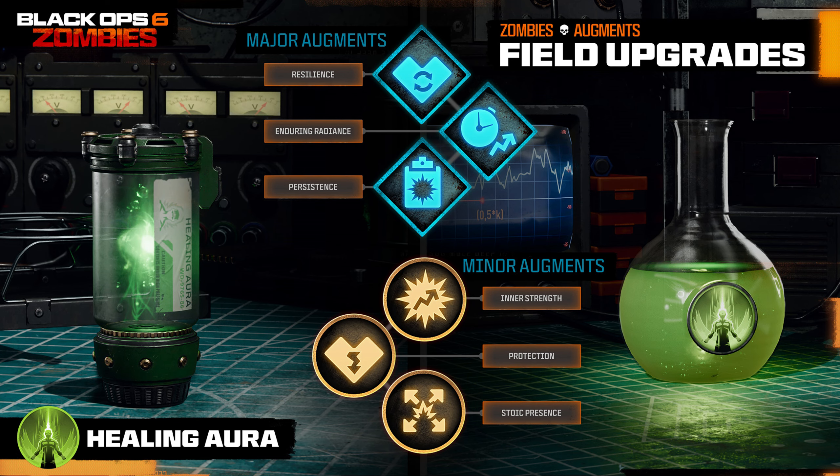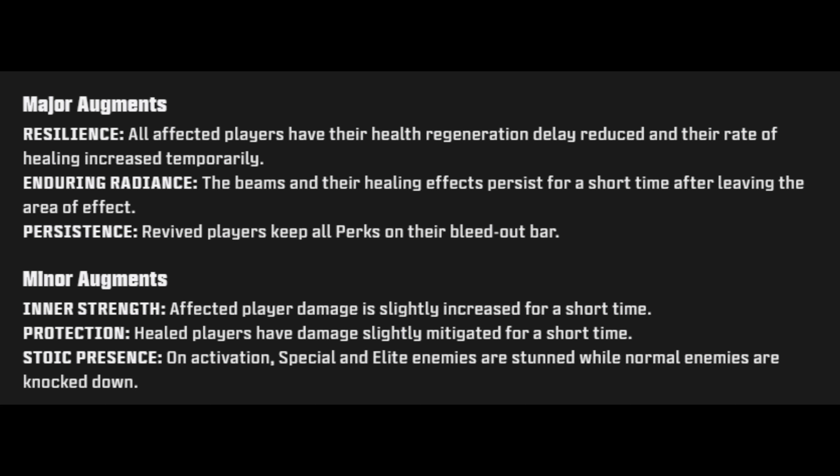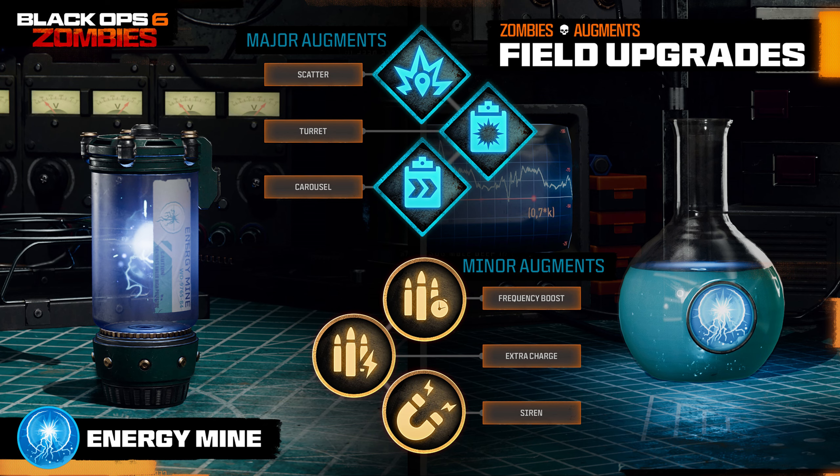Healing Aura is available at level 33 — heal all nearby players immediately. Major augments: Resilience — all affected players have their health regeneration delay reduced and rate of healing increased temporarily; Enduring Radiance — the beams and their healing effects persist for a short time after leaving the area of effect; and Persistence — revived players keep all perks on their bleed-out bar. Minor augments: Inner Strength — affected players' damage is slightly increased for a short time; Protection — healed players have damage slightly mitigated for a short time; and Stoic Presence — on activation, special and elite zombies are stunned while normal enemies are knocked down.